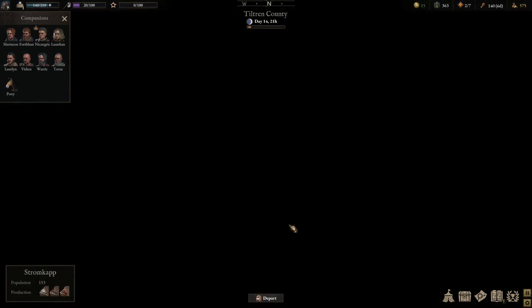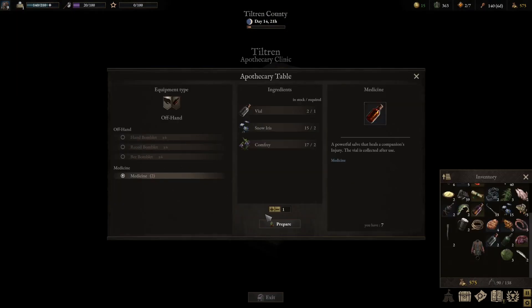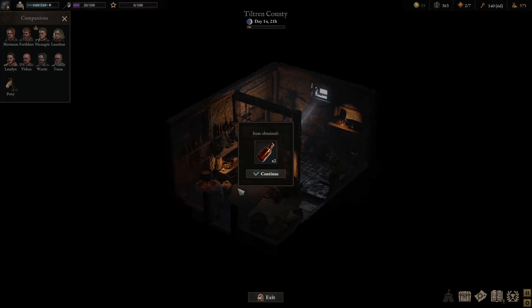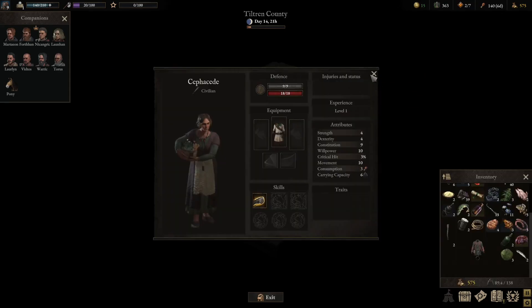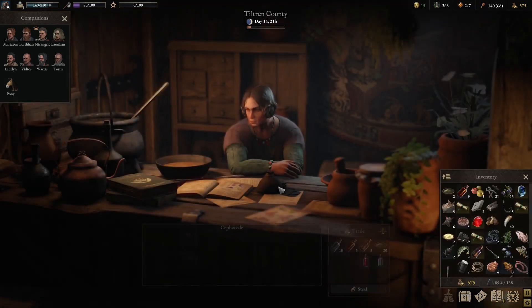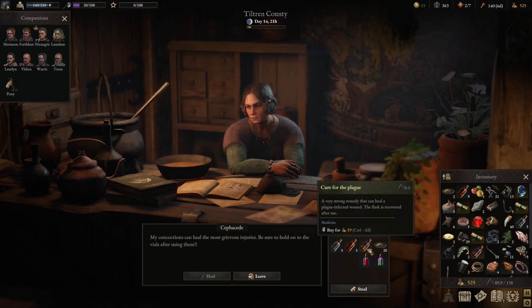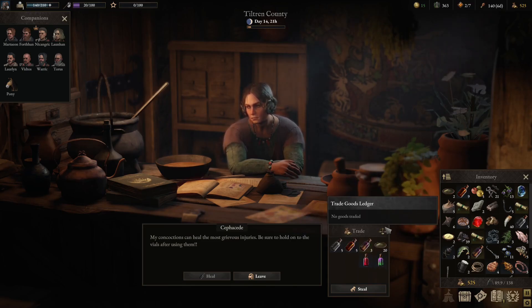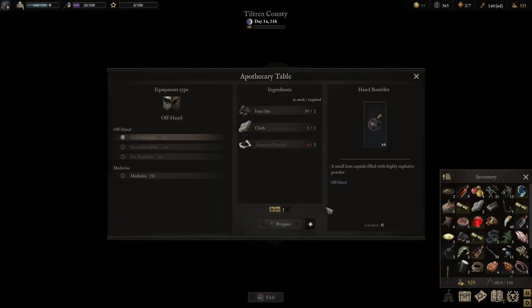We'll go to the apothecary because we could level up there. You go there and then you make some medicine — we need you to level up. We just need another vial. Let me talk to you — I didn't want to examine you, I wanted to talk to you. Let's buy a few of those. You do have a cure for the plague as well. Let's just try and level this person up — then we can learn those other recipes.